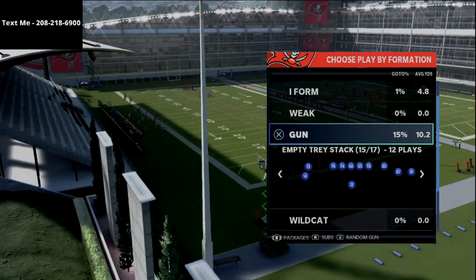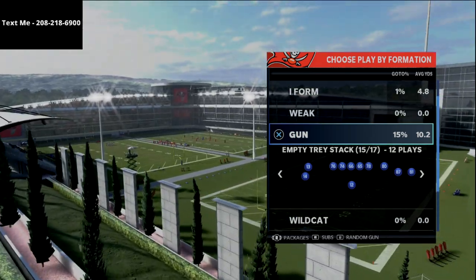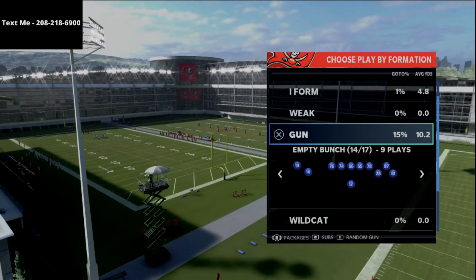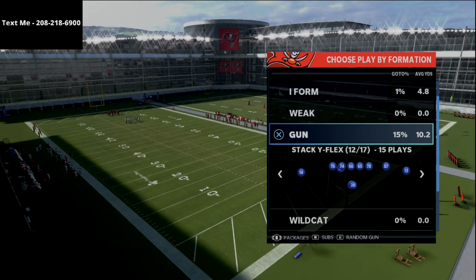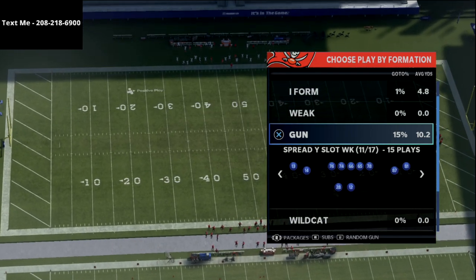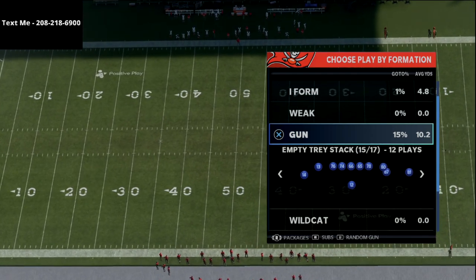In this video, we're going to be going over a five wide receiver scheme. This is out of the Pittsburgh Steelers offensive playbook — it's the empty tray stack. You can combine this with the empty wide flex, and through packages you can also do the empty wide bunch as well as some of the other packages within this offense. We've talked a little bit about the tray open in previous videos, so you can mix all this together with what I'm about to show you.